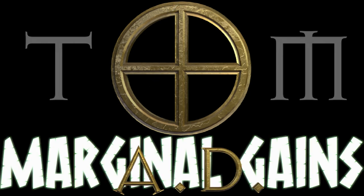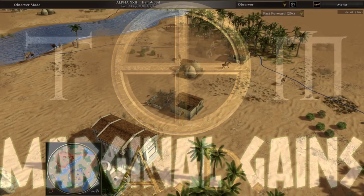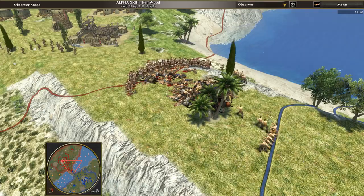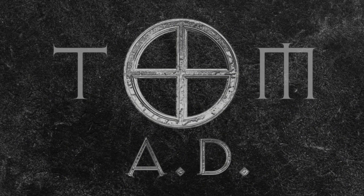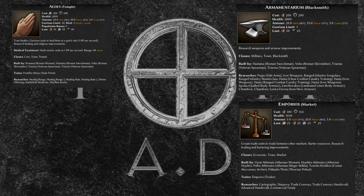But after watching this video, you'll be in a better position to decide what the best formulation is for you and your playstyle. So, let's fire it up. The four types of building and structure are the blacksmith, the market, the temple, and the tower.